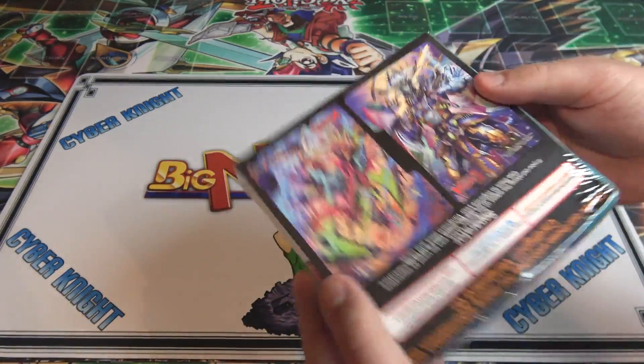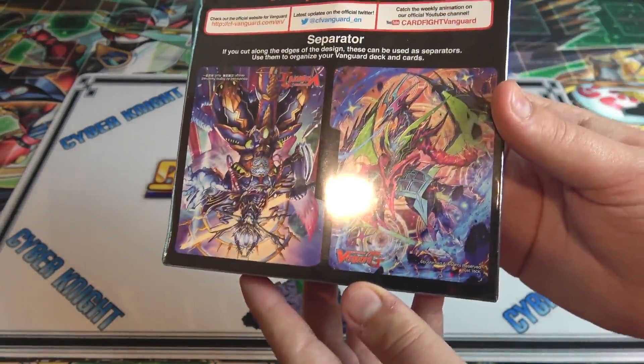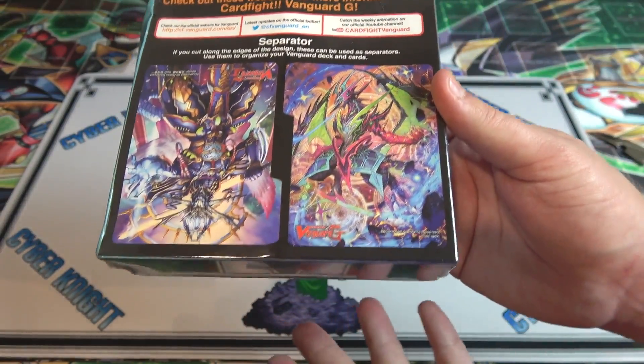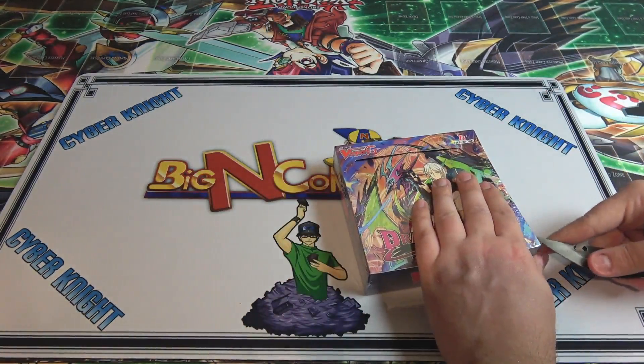Here are the card dividers. I didn't talk about this last time, but you can actually cut these out, these little card dividers. I think that's kind of cool - it's a little gimmick they're throwing in, but pretty neat. I like collecting those. I cut out the last one, so I'm gonna do the same for these after the opening.